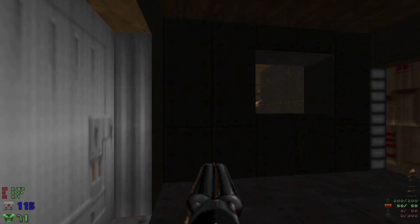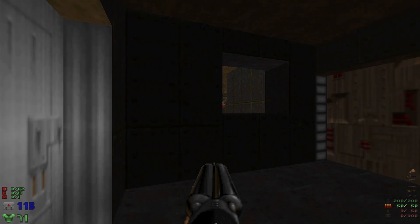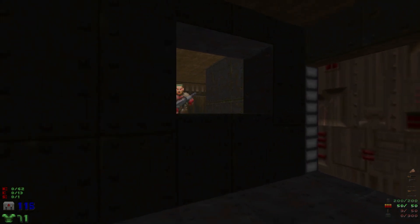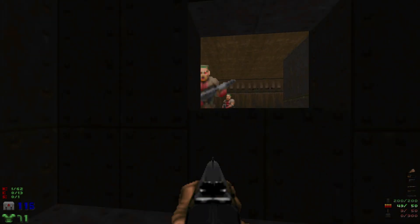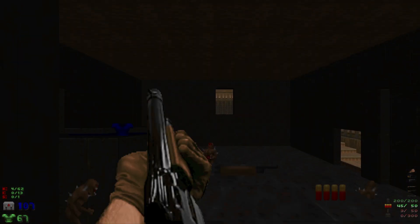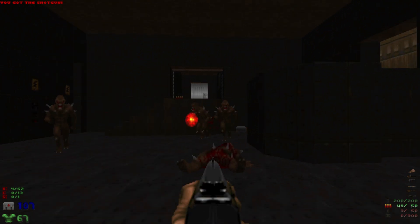We got 62 kills, 13 items, one secret, and you can already see this window is way higher than normal. We'll take out these zombies, head out here, and take out the imps.